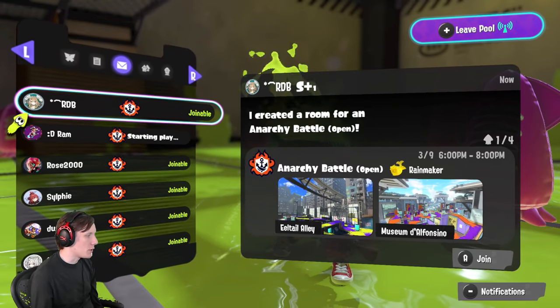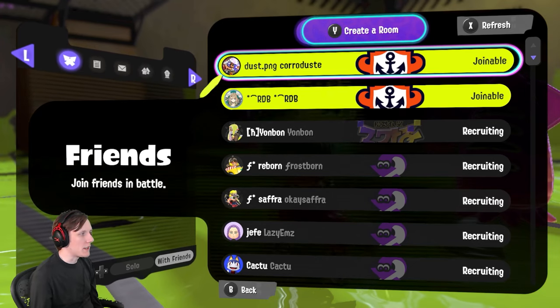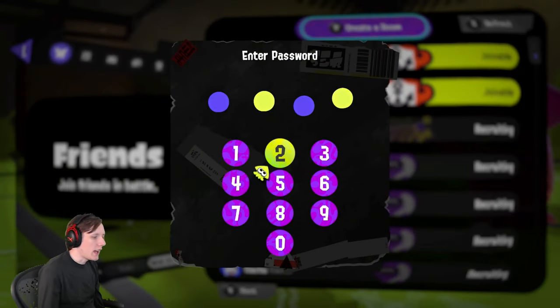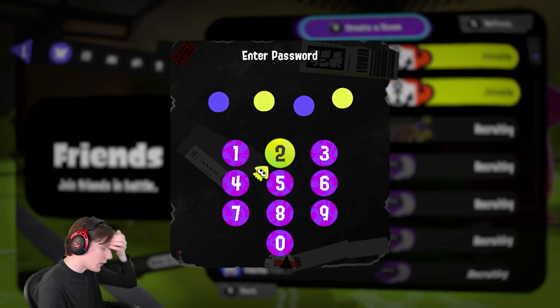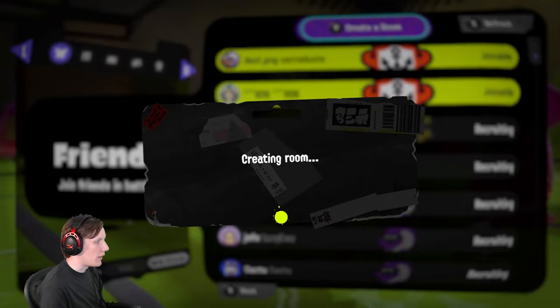Now if you make a room but want only specific people to join even within the pool, you can still set a password. The pool itself has a password to get in, but that doesn't restrict who from within the pool can join your room. So if you want to limit access further, you still need to set a room password. That way, even if you send an invite to everybody in the Squid School pool, nobody will actually be able to join unless they also know the room password.